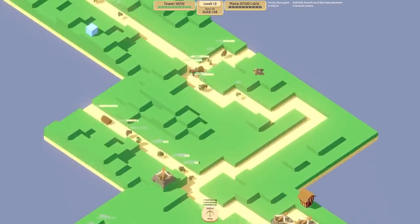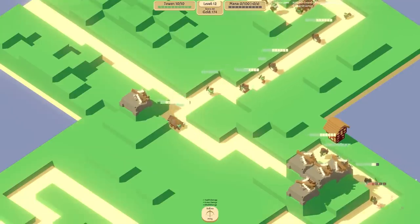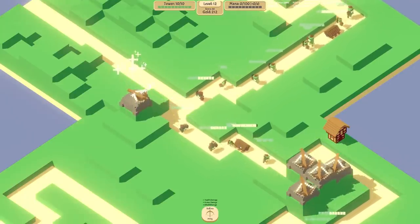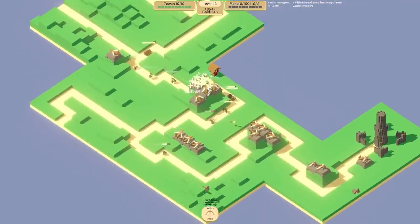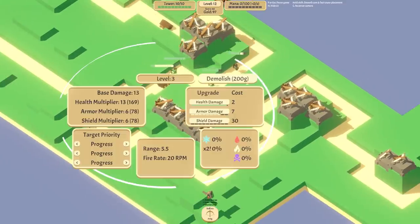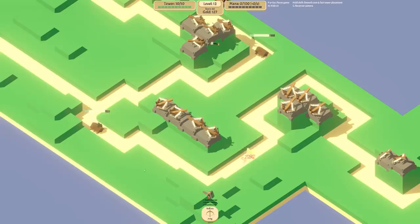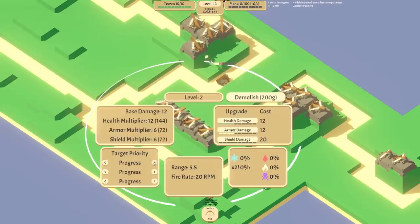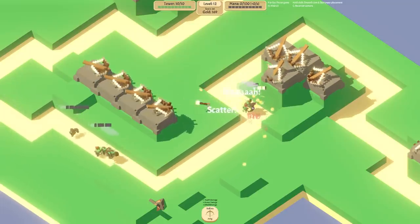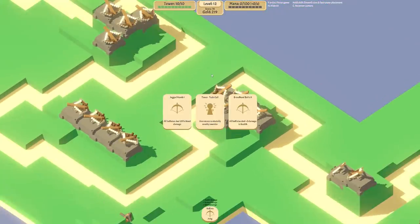Oh and this time they're bringing the logs - they've got a stack of logs coming. These are actually like tanks filled with people, so when you kill them a load of enemies will jump out. I'm going to need an extra tower. I might also change some of these towers to target the most health enemy - at the moment they're all shooting the first person which we don't really want. Here's the tank - the people are out, scatter! But it's okay, we dealt with that.